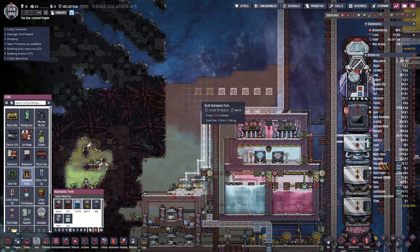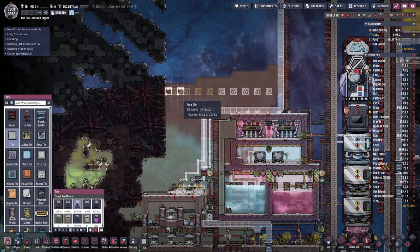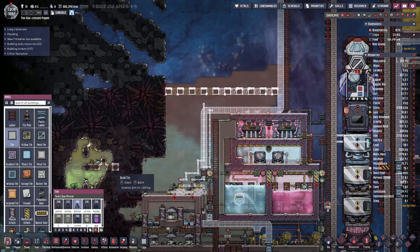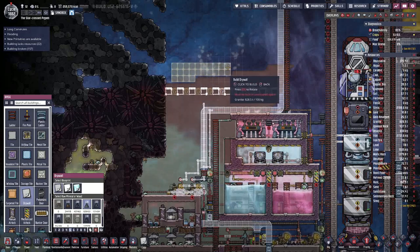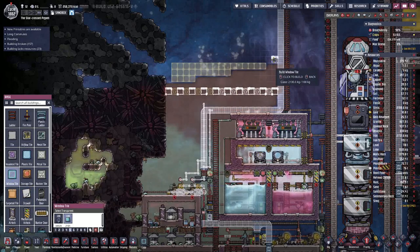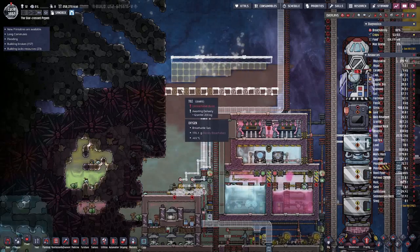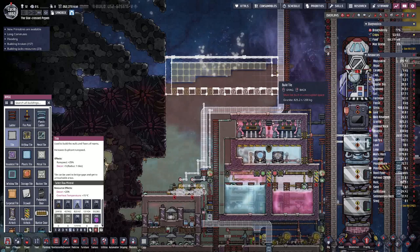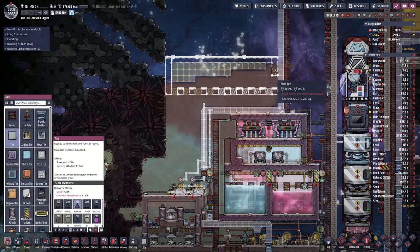This is basically where our plants will grow. We will have normal tiles in between here, and we will have a bit of drywall going there. Then we need window tiles on top for the light level. For now we will have it like this.